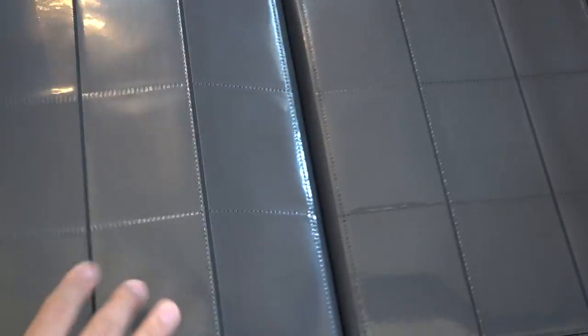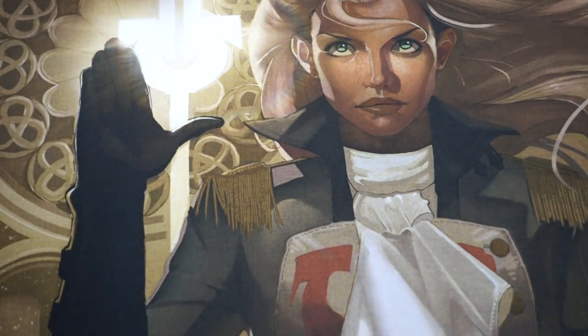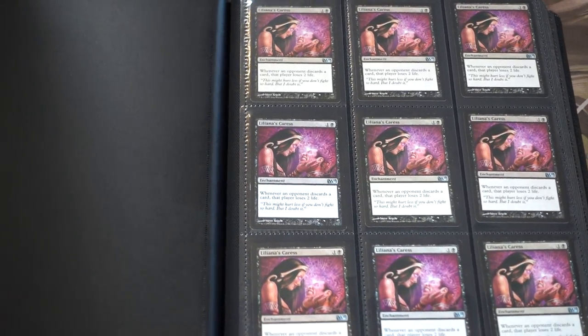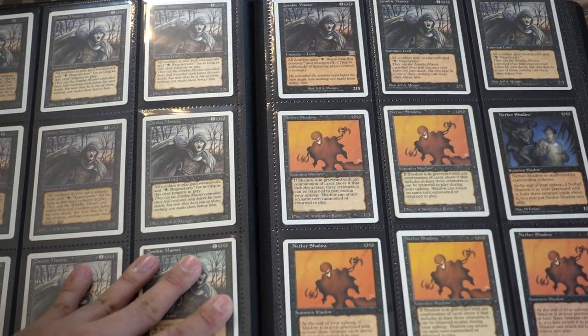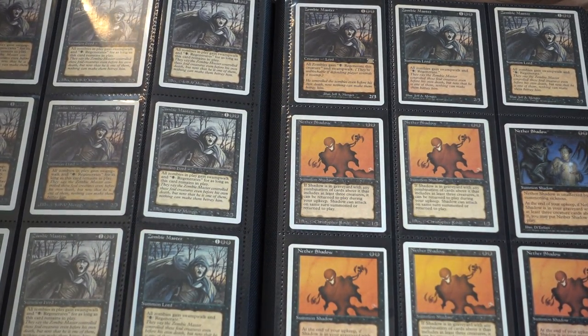Especially if your friends played old school magic, older magic, you will come across a ton of valuable cards in their collection. Like Liliana's Caress — I don't know why, but this is like four or five dollars, which is pretty crazy to me. Zombie Masters. You can tell my friends played during Revised.